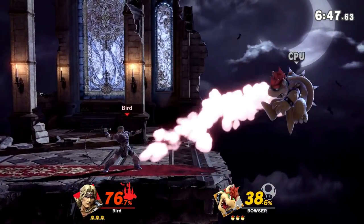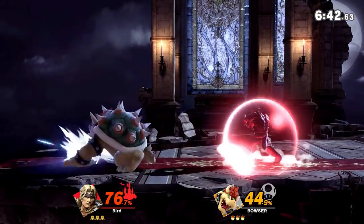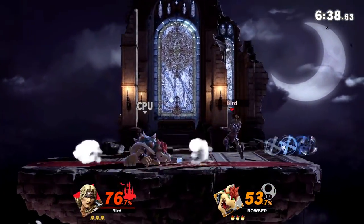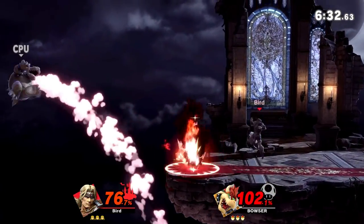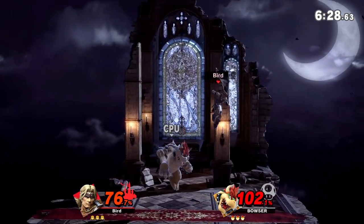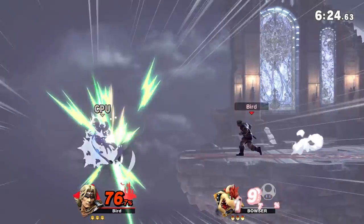The big thing with these guys is their range. They are expert zoners and projectile characters, setting up a huge wall of special weapons which allows them to do crazy shenanigans in a game where edgeguarding is very, very strong. So they are pretty powerful. Their big weakness, though, is their recovery, so you've got to watch out for that.